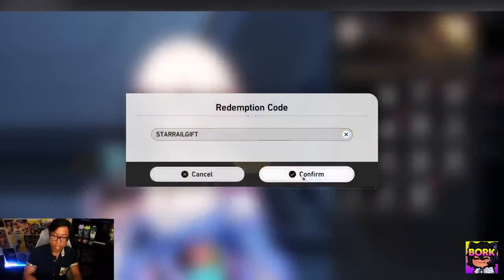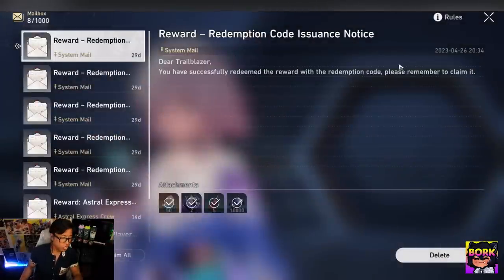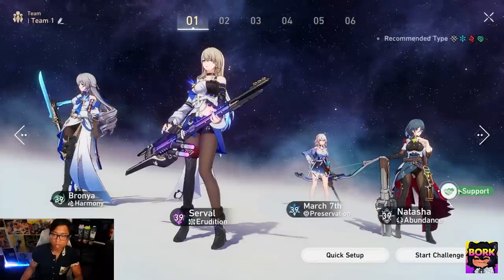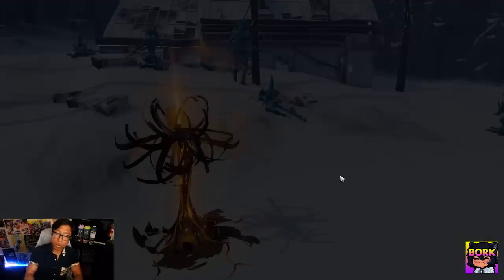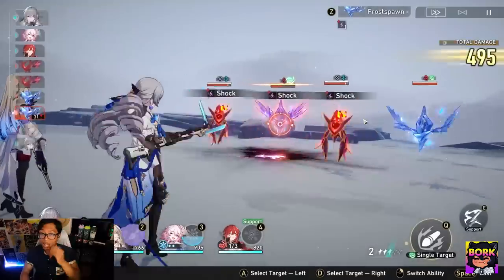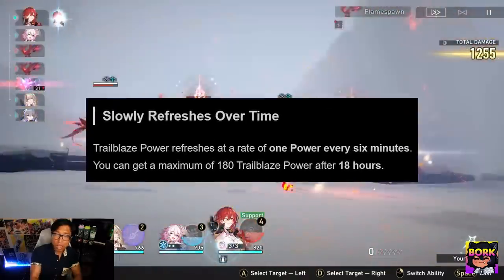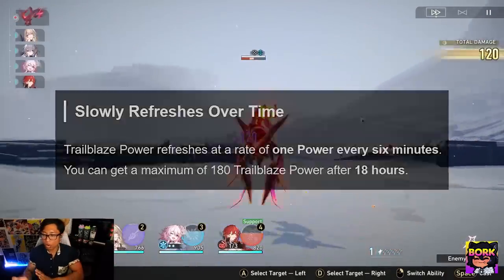Early game focus: of course enjoy the story, but one thing to know is when you get to Jarilo-VI — the planet with the snow — you'll be encountering Calyx dungeons. Calyx are where you'll be spending your Trailblaze Power, otherwise known as Stamina. You should always be burning your Trailblaze Power so you're constantly refreshing it — one Trailblaze Power equals six minutes, so ten Trailblaze Power is one hour. The first Calyx costs 10 Trailblaze Power, so you'll recuperate that in an hour.